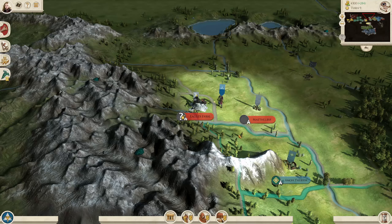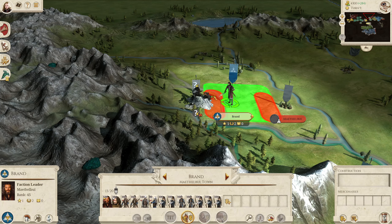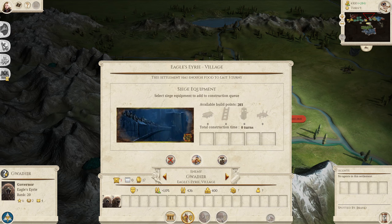In the north of the map you'll find Eagle's Erie, or home of the Great Eagle, which has a particularly impressive custom model. It's defended by the Great Eagles themselves, which includes a general unit being Gwehaer.